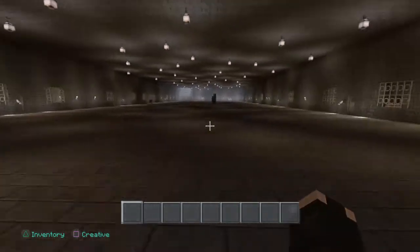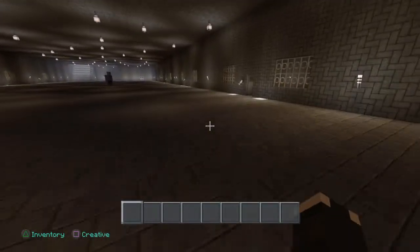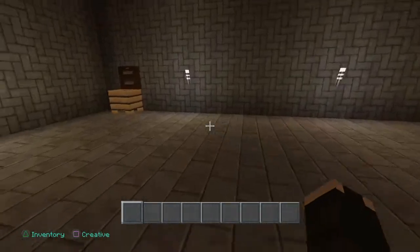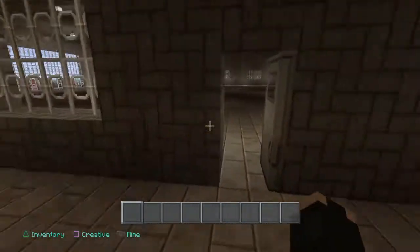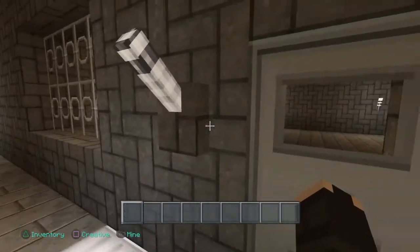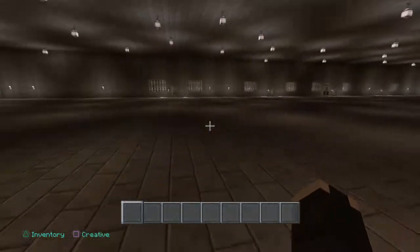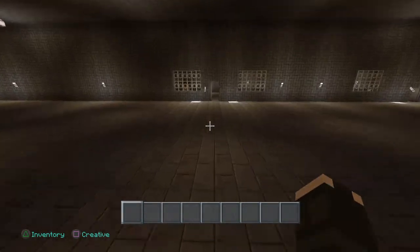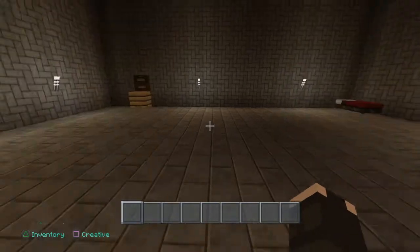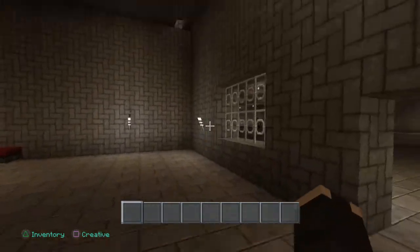So as you guys can see right over here is the prison cell that I created. And then all the way down here is the prison cell that my friend slept on — Score 13.